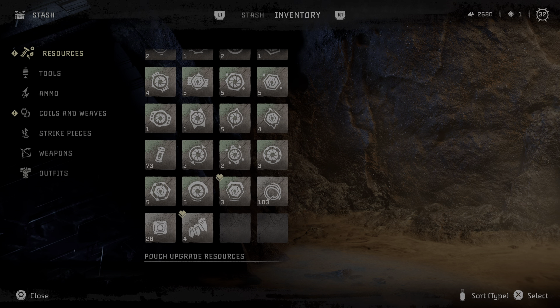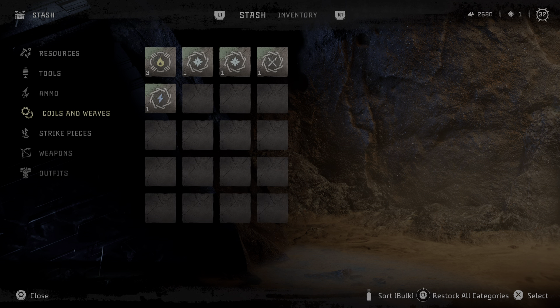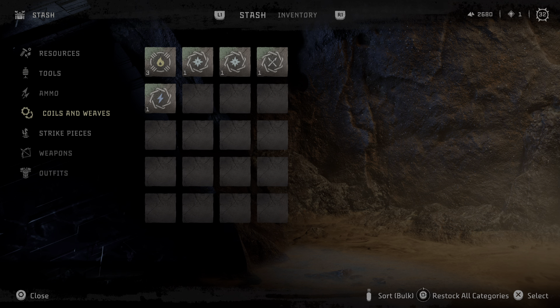There's a button where you can get everything that you need. On the bottom it shows you on the right — it says to restock everything. But sometimes you don't really want to restock every single thing. All these things that you don't want to put those back in — I put those in there because I have way too many of them.